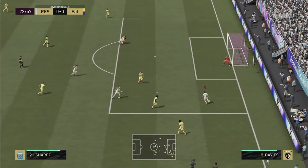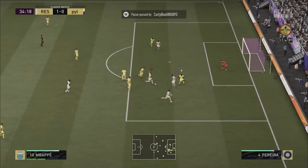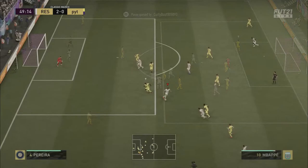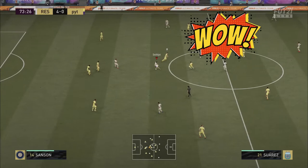Attacking work rate: high/medium — for me, it is the best work rate for a striker. He makes runs toward the opponent's goal when you want him to, and he is present on the spot when you want to pass the ball. He can assist as well as score. I noticed Suarez is touching the last line of defenders' shoulders more often, so I wish he had greater pace.